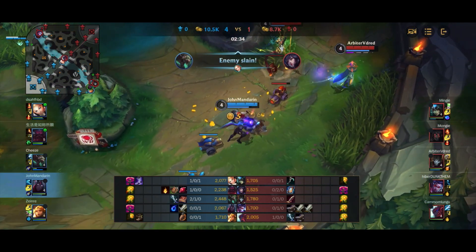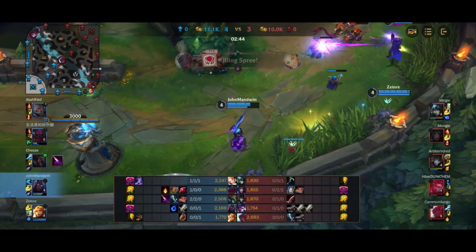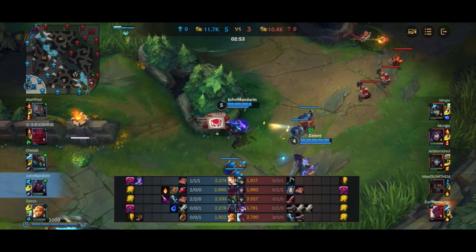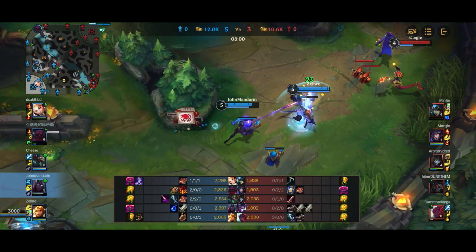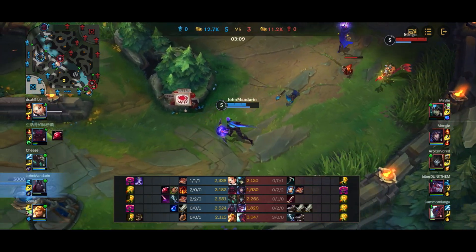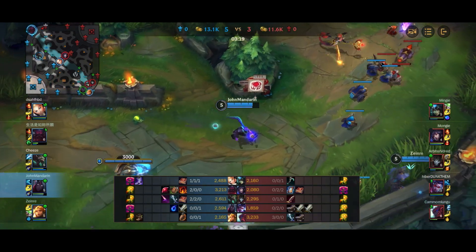Here you can see we're not doing too much damage yet — we basically have nothing so far, only a tier one item. But when we start getting fed and getting our Yomu's, we're going to start deleting people. For now, we're playing the early game conservatively. We've already hit level 5, and we could look for an all-in fight since we do have our ultimate and Leona also has hers, but the wave is not in a good position so it's really difficult to fight here. For now, we're just farming minions and poking people down.